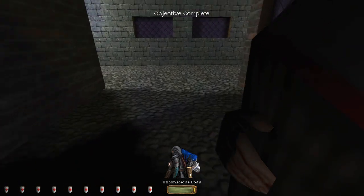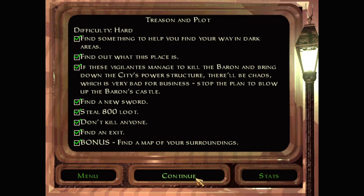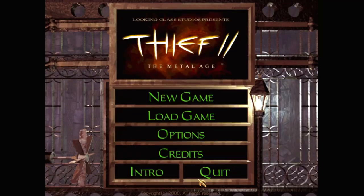Garrett doesn't have any use for explosives anyway. Much better, much better. That was Treason and Plot - thanks so much for watching, and I'll see you here soon for the next mission.